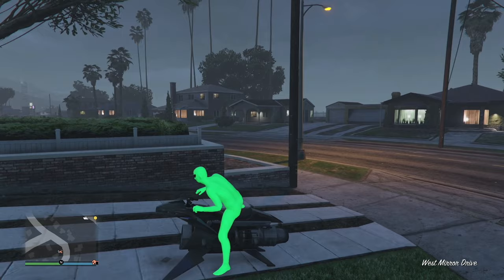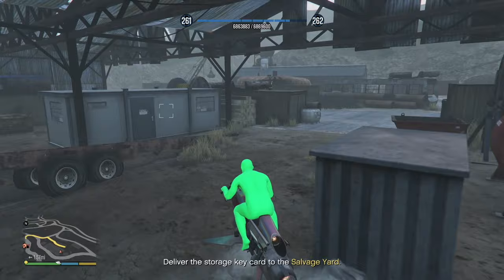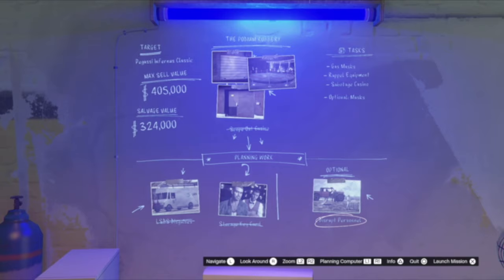We got through the door and we are out of the home. There's a yellow portal on the map we have to go to. I always have to lose the cops here and then we'll probably have to go back to the salvage yard. Alright, we lost the cops — all you have to do is deliver the storage key to the salvage yard. Super easy mission — that's basically the end of it.